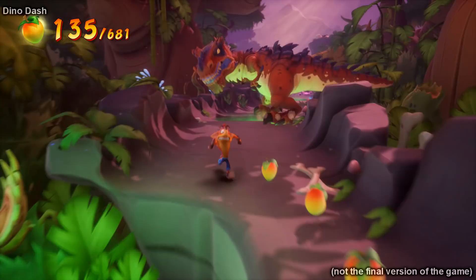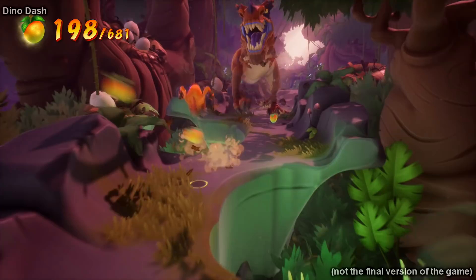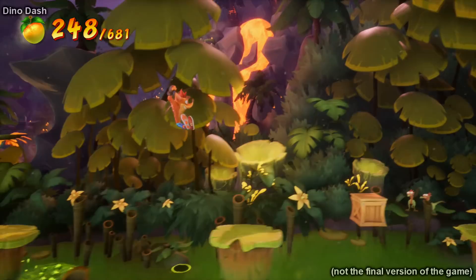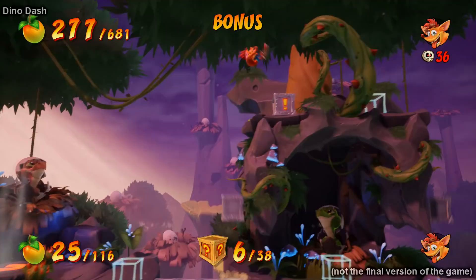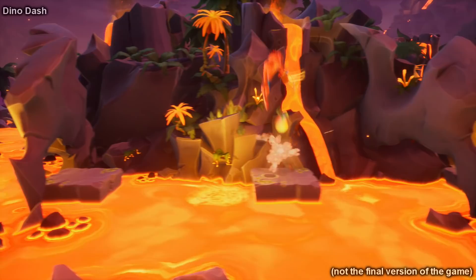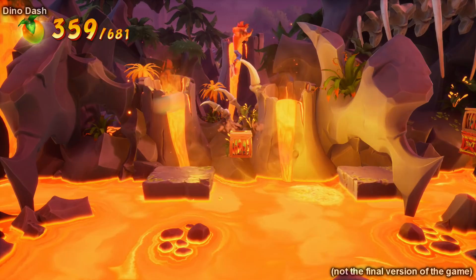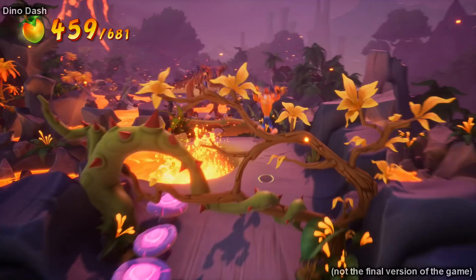You probably noticed the T-Rex in the background — we already saw it in the trailer, but yeah, this is the chasing level. Crash's facial expressions change instantly and there's a lot more expression on the characters, almost like a cartoon show. I was nervous about the game being too easy, but from what I've seen that doesn't seem to be the case, especially if you're going for all the collectibles. Collecting all the wumpa fruit is tough, but even tougher when you're running from a T-Rex. The levels are quite long too — I'd say longer than the average level from the trilogy. Crash also feels different; his jumps feel lighter and floatier. And yeah, the level finishes off with another T-Rex escape section, this time with a lot more lava involved.